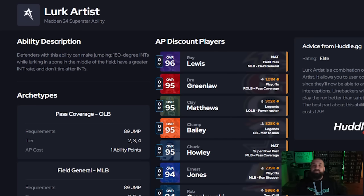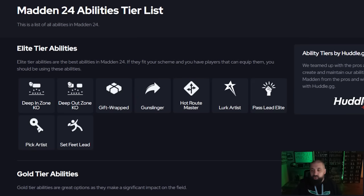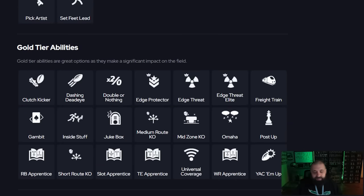For middle linebackers and outside linebackers playing coverage and being user-controlled, there's no doubt it's going to be Lurk Artists. One mistake I've seen happen too many times: don't use Lurker for 2 AP or even 1 AP when you can get Lurk Artists for 1 AP or 0 AP. Lurk Artists is basically a hybrid of Lurker plus Pick Artists — it's a much better ability, probably the second best ability on defense in the game. Tons of players are starting to get it for 0 AP, and 1 AP is still very reasonable.